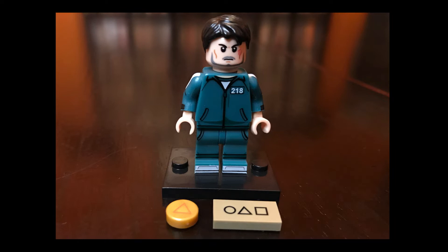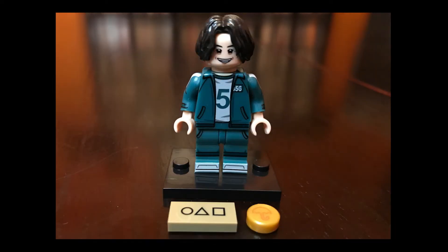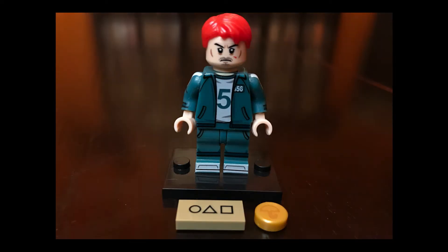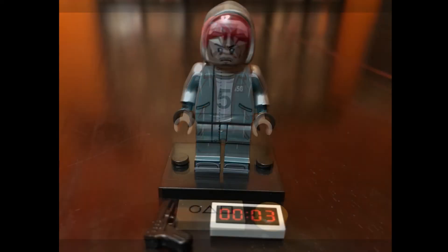Player 218 also has an alternate face — he's one of the few minifigures here with alternate faces on their head. Our hero, Player 456, has the business card and the cookie, and here you can see his alternate face as well. He's also got a change of hair color, like you see in the final episode.